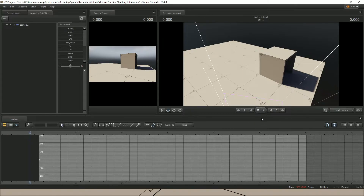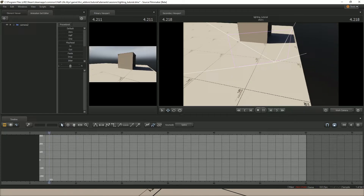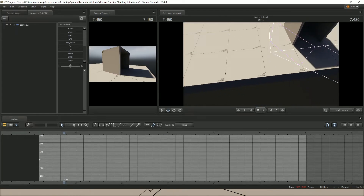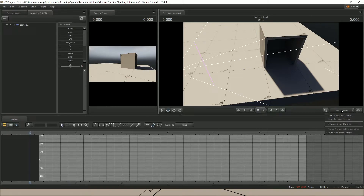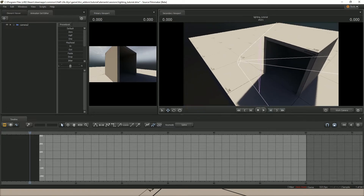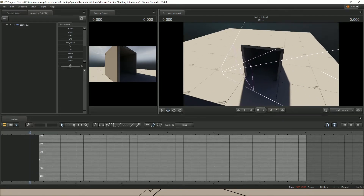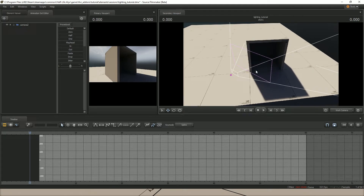Now as you can see, the lighting instantly changed and it looks much different than it did before. You can also see my player's camera and sounds are now in the scene, but I had another camera set up that I want to use instead. So we go to the camera selector, choose Camera 2 — the camera I was using before — and switch back to my workspace camera. There is a player camera available too, and you can use it if you want for a trailer, but I'm going to select my workspace camera.